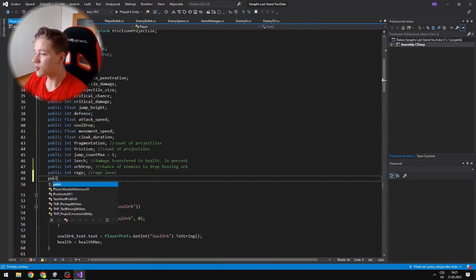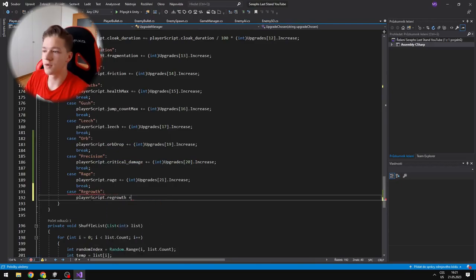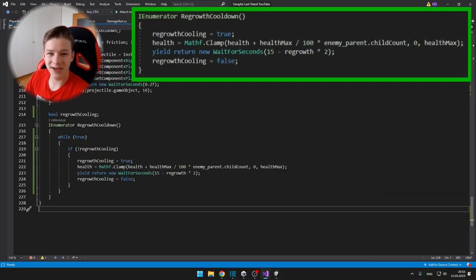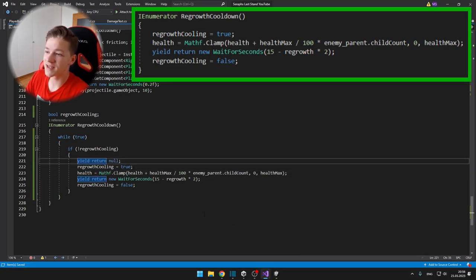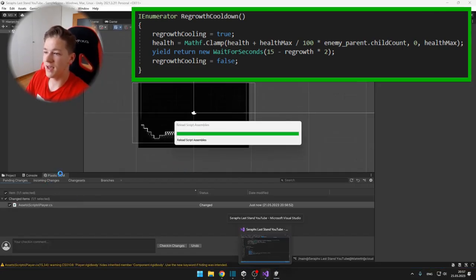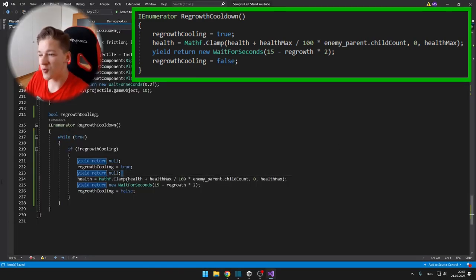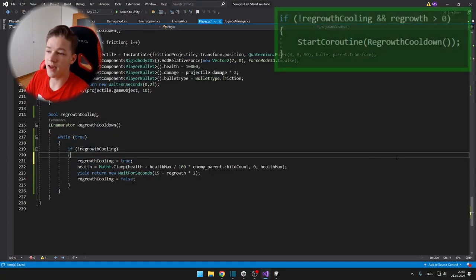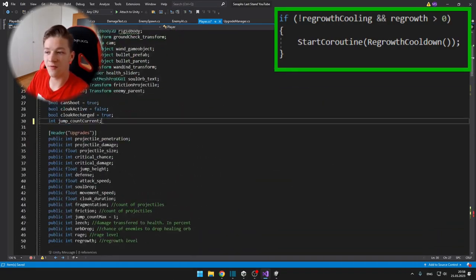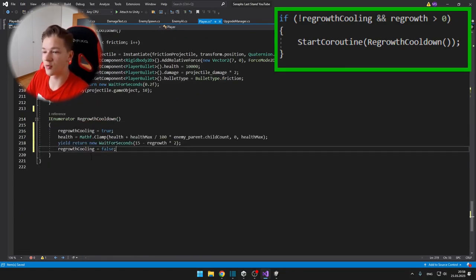Next upgrade was the regrowth, which regenerates HP percent based on the number of enemies alive. I went to the player script and created another IEnumerator for the regrowth cooldown. I created a boolean called regrowth cooling — when I start the cooldown I set it to true, increase the player's health based on the number of enemies, wait for a certain amount of time, and set regrowth cooling to false. If regrowth is not cooling and the regrowth level is greater than 0, I start the regrowth cooldown coroutine.